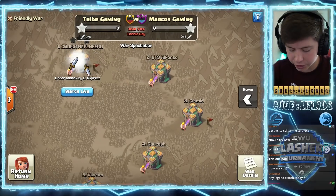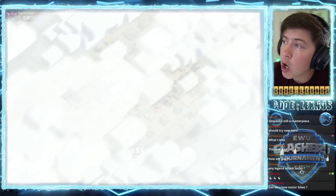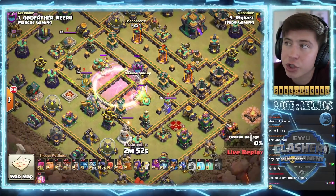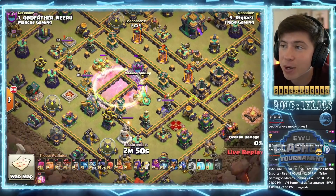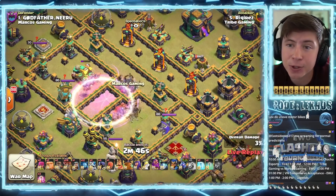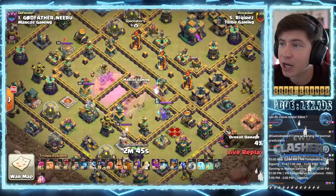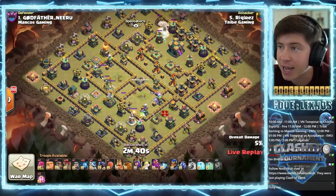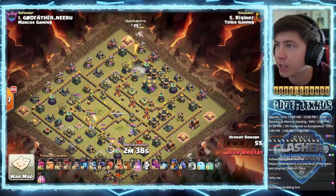Back ladies and gentlemen with the OP match of the day in the EW tournament. We got Tribe Gaming versus Marcos Gaming, and Rekiris coming in with a little spell soup action to kick things off. Gets one scattershot, gets two scattershots, gets the clan castle building as well. Look at that value.